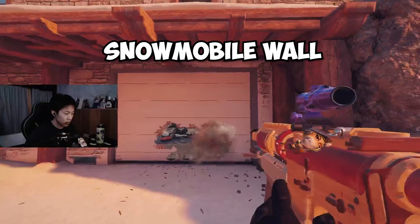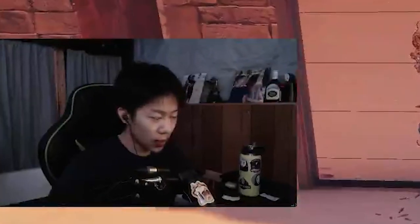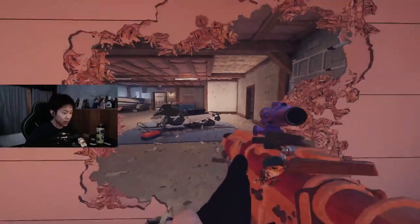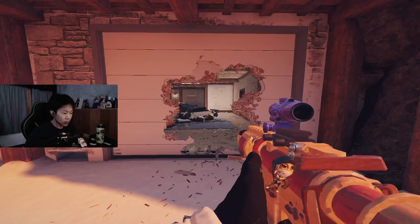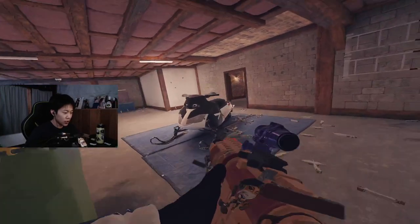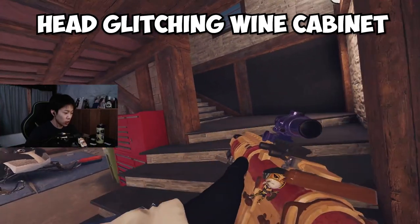Starting off, we have the snowmobile garage. I would try to avoid calling this just 'garage wall' depending on the situation, because garage walls could also refer to the back side — I think snowmobile is a little more precise. Then we have behind the trash can. This is just the snowmobile breach. We have the main staircase or snowmobile stairs.